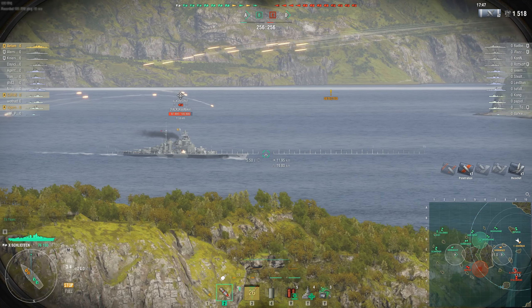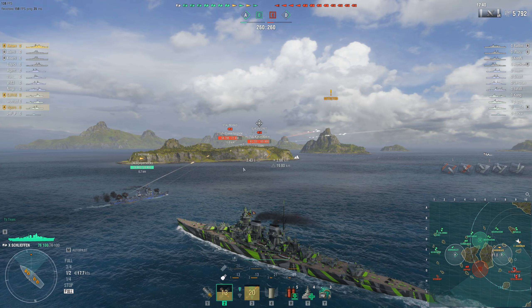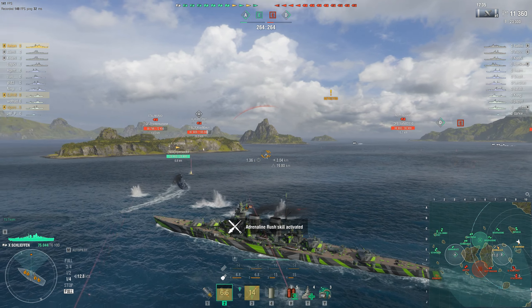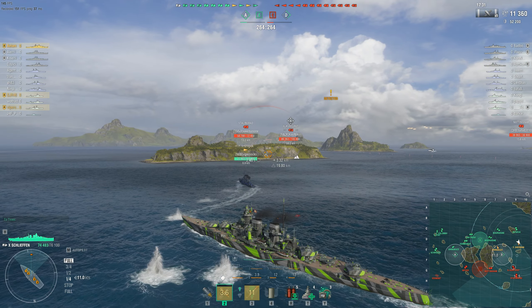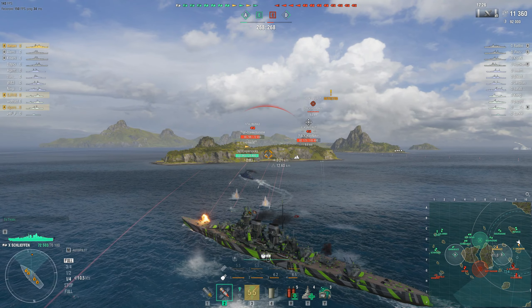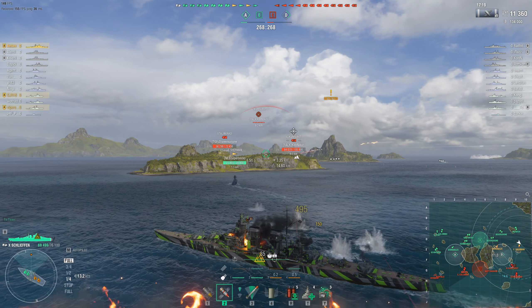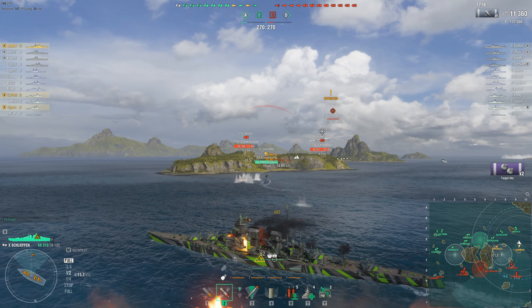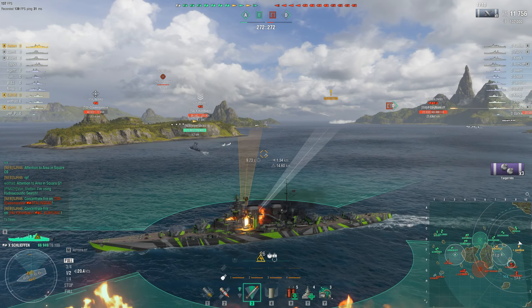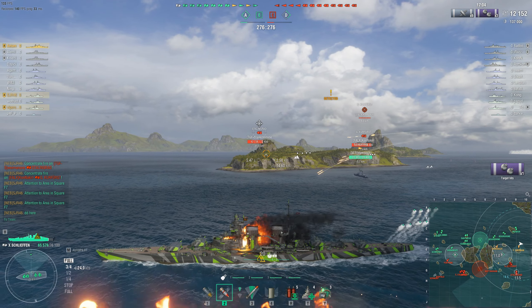An enemy Kurfürst has pushed relatively close. Unfortunately my secondaries can't shoot it because I'm too close to this island — they don't have the necessary arc to shoot the Kurfürst, while the Kurfürst's secondaries can shoot back. This is a situation I'd consider not ideal. My secondaries have finally realized they can shoot something, and I could go around this island to engage the Stalingrad, which is close enough for some secondary fire as well.